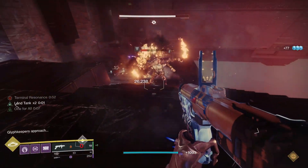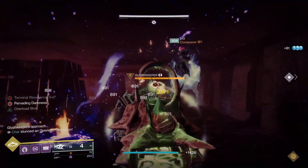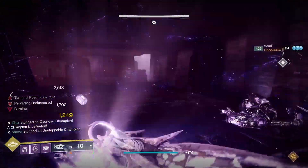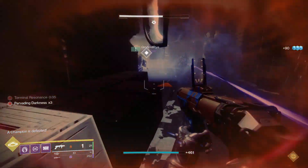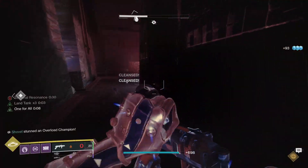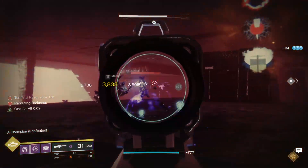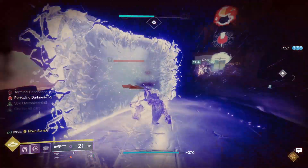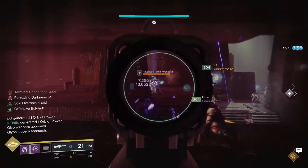Vow also has the specific stat armor drops rotating weekly, like VoG. In this first week of Master Vow, all armor that drops will have high mobility; the next week it'll be something else, rotating every week until it gets back to mobility and so on. The issue with this is that you will only get armor drops from a master mode run besides the challenge, so if you want chances at weapons, I wouldn't run master mode specifically for weapons — I would do the spoils farm and then do a master run and spend them at the end. What about the fact that you can craft Vow of the Disciple weapons? Does that make Adept weapons worthless?